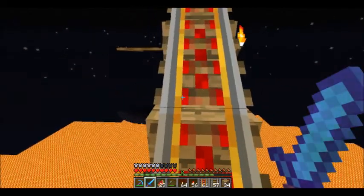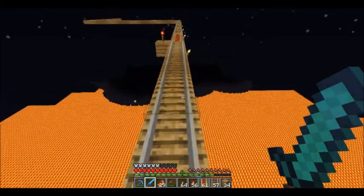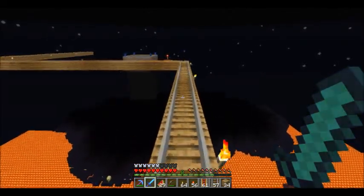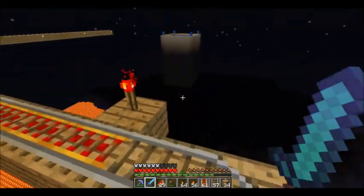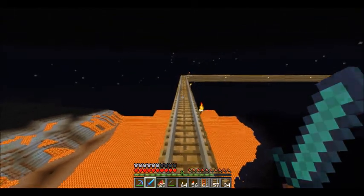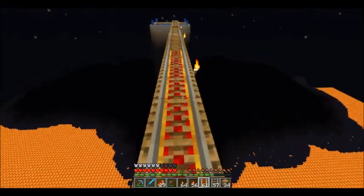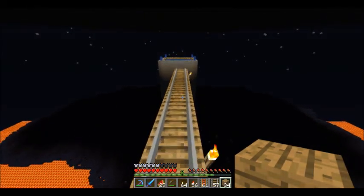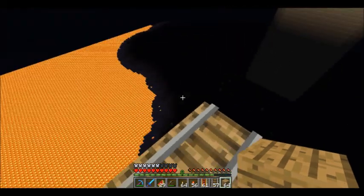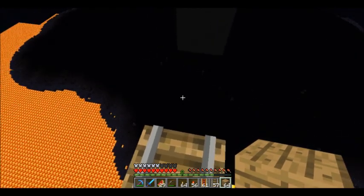Let's continue. I don't trust that obsidian — it's probably rigged with traps or something. There's the victory pen, and there is a spawner on it. I'm thinking about blowing it up with TNT. I wonder if it was a bad choice making this out of wood, because if there's any blaze or ghasts — I think they're the only things that can do fire.